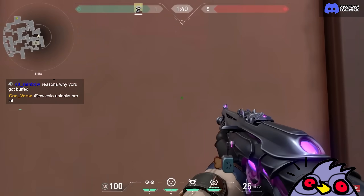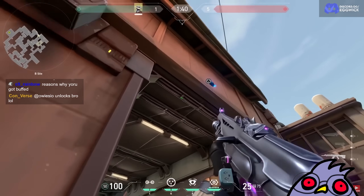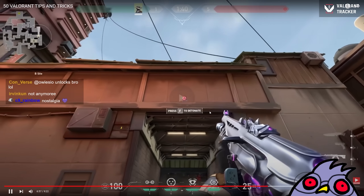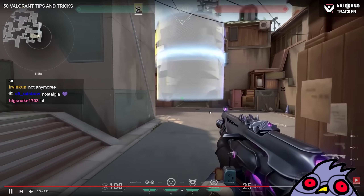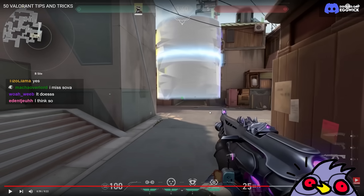For a very easy Cypher one-way, stand against this corner, aim over there, and throw your smoke — easy peasy. Doesn't that Cypher lineup still work though? I'm pretty sure this one still works. You can use this one-way in combination with your other abilities. Looking at Old Split just makes me realize how defender-sided it was — that is narrow. One Sage slow and one Raze nade and everyone's dead.